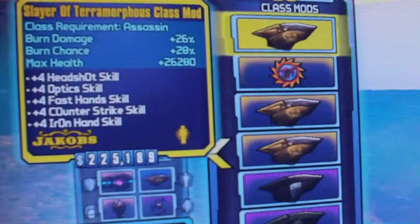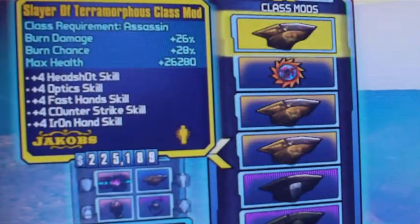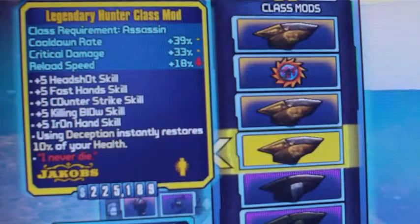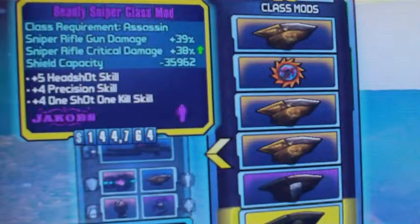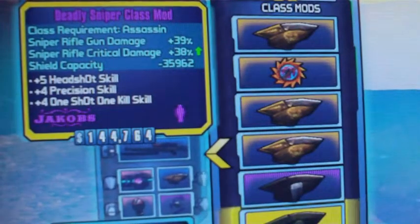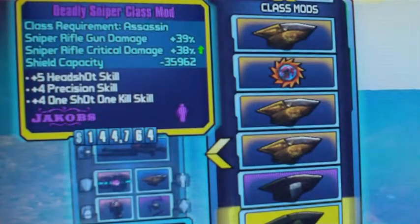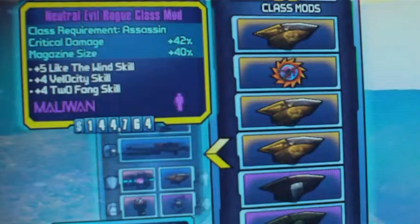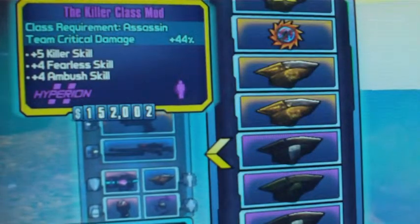Welcome back — doing the Assassin now, probably my least favorite character, so I won't be able to offer too much insight on building the character. Got the Slayer of Terramorphous class mod and of course the Legendary class mod — one's a little bit better than the other. The Spy class mod: cooldown rate. A Deadly Sniper obviously increases sniper damage and critical hit damage — 38% of 600 is pretty good.